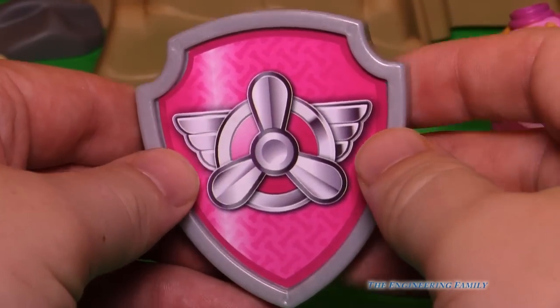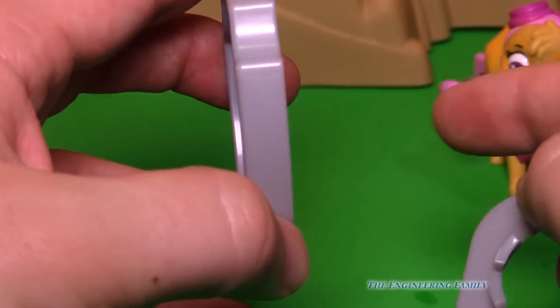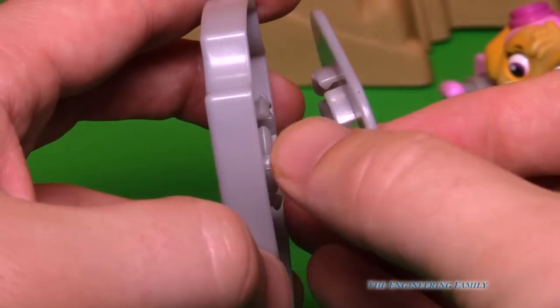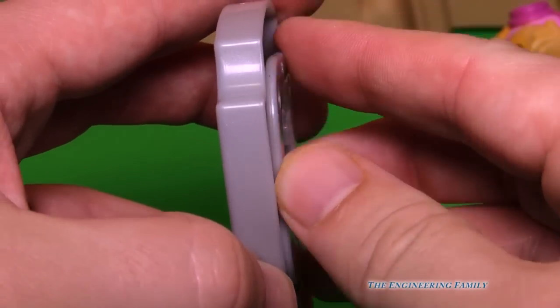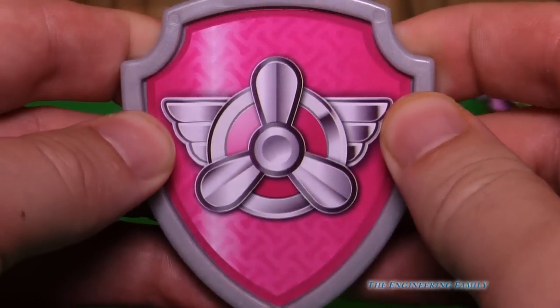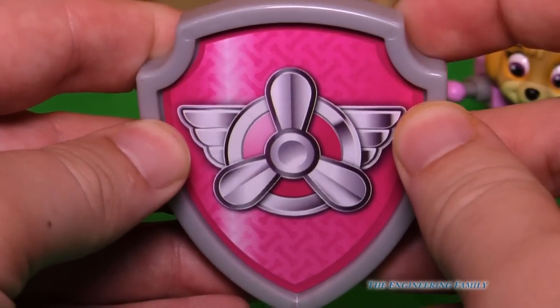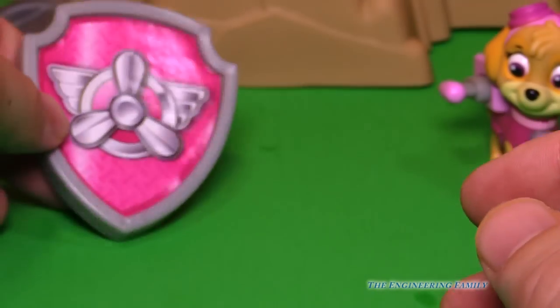Here is the Skye badge. What you do is you put one side in front of your shirt, and then this part goes behind your shirt so your shirt would be in the middle. You put it in there, you twist, and you can wear this cool badge — the Skye badge, just like Skye — without even having to use a pin that could poke you. So that's really fun.